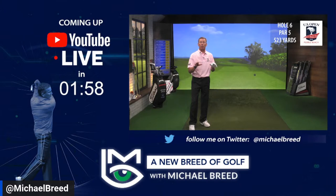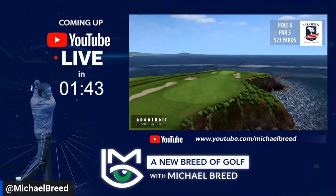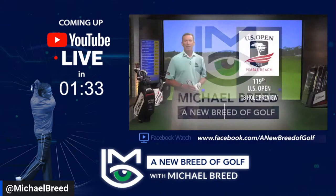The sixth hole was our first par five on the golf course — it's 523 yards. What does that mean? All the players will be able to reach this in two, provided you can get it in the fairway. What's out there in the fairway? Well, there's a bunker down the left-hand side, the rough is obviously going to be very thick, and this fairway releases towards the water. Once in the fairway, you're hitting to a blind green protected by bunkers.